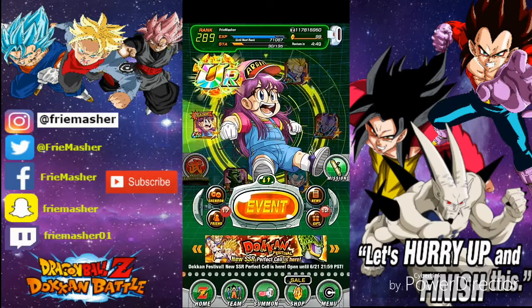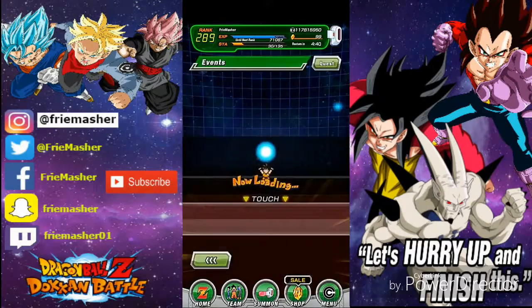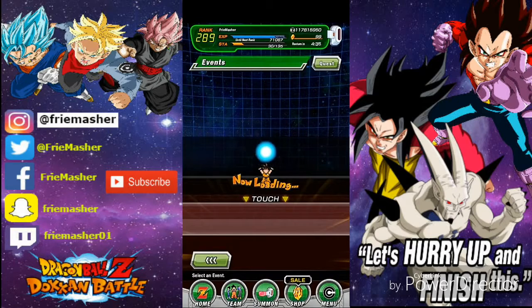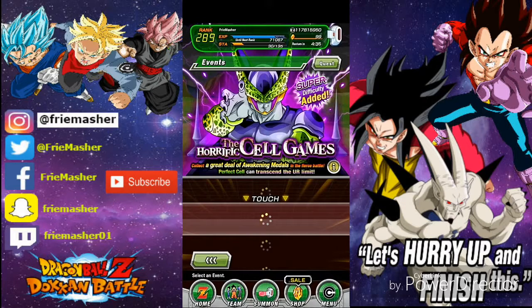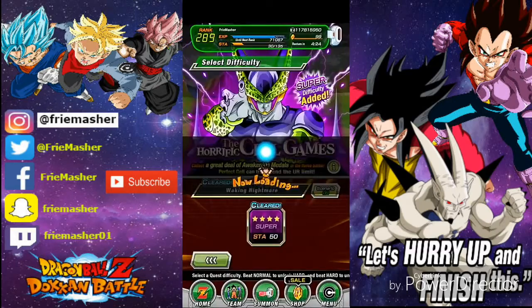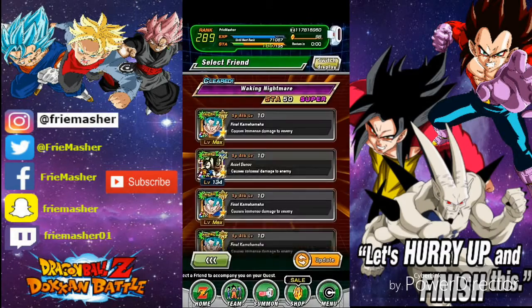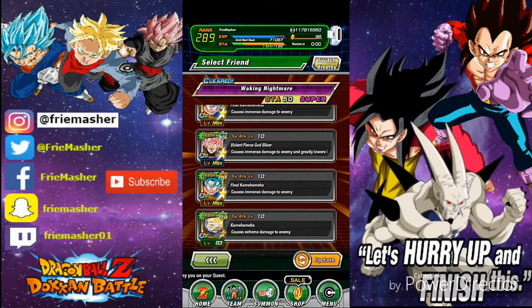Cell over here has really nothing really special, just a new unit to pull for. So today we're gonna be taking on the new 50 stamina Dokkan event that they added in the Perfect Cell games — the super difficulty, Waking Nightmare.